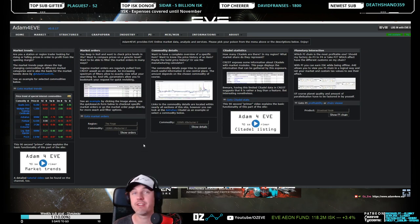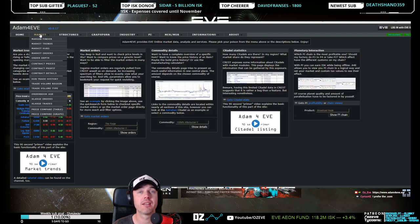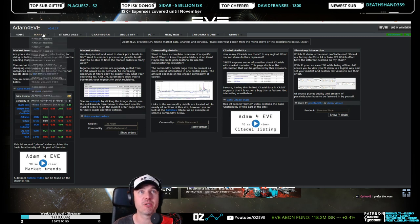This is Adam for Eve — a fantastic website. We bring it down every once in a while because of traffic; it doesn't handle traffic very well during stream. But there's a margin finder right here.